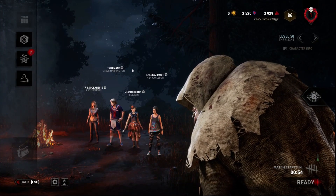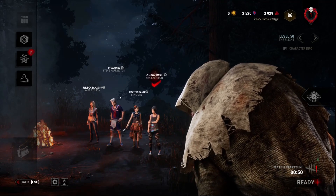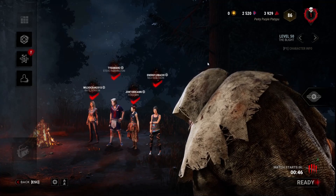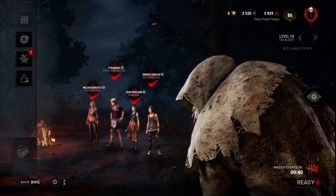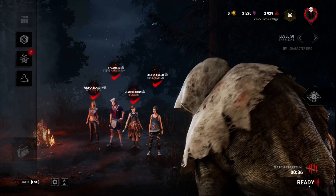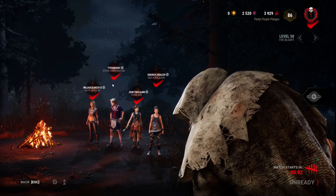Alright, so we've made it into the main lobby. You can actually learn a lot from the main lobby. First of all, you can determine how likely they are to be good. You can also determine if they're on console or PC — if they have a symbol, that means they're on console. You can also see what items they have. They're bringing two flashlights, which is stunning, so I need to be aware of that when picking people up.